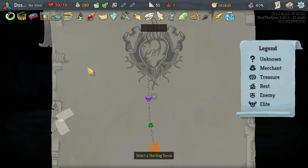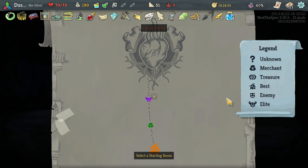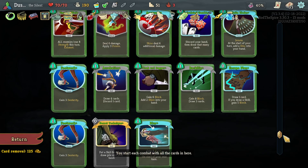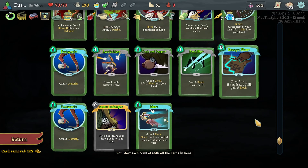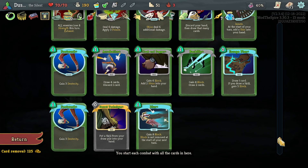Hello everybody and welcome to Slay the Spire, playing as the Silent on Ascension 3. Obviously a heart run — this is Act 4. In Act 3, we had picked up a little bit more block, a little bit more draw, basically more survivability. Basically the things that the deck was lacking.